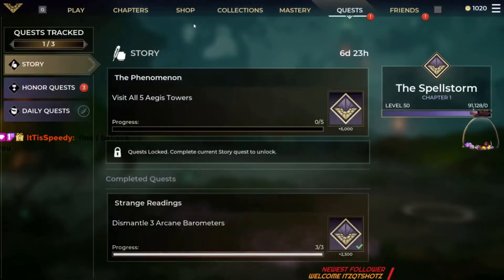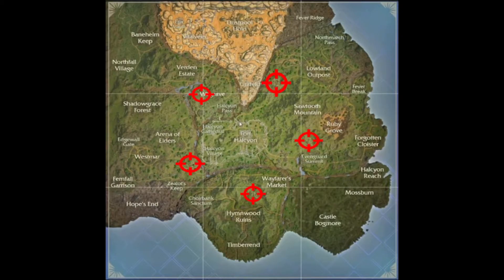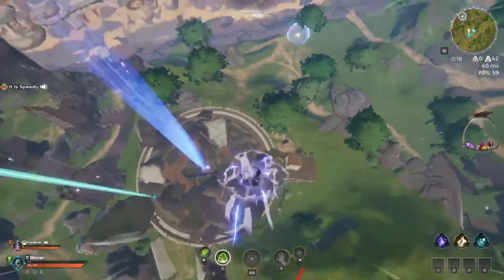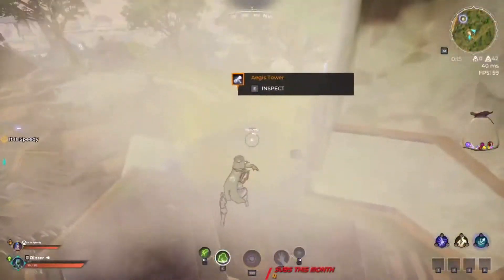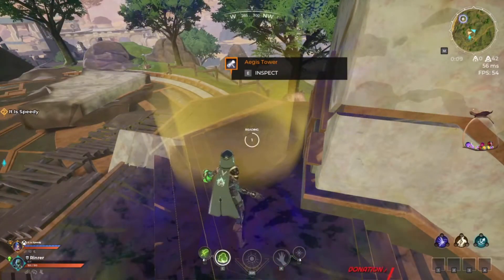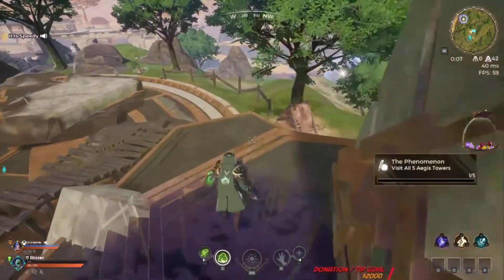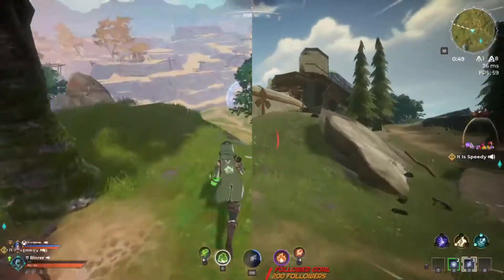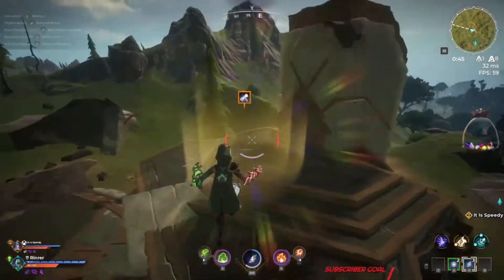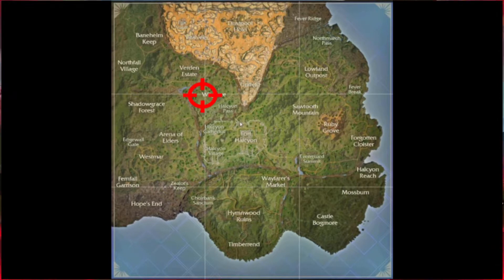The next quest is going to be The Phenomenon, which is visit all five Aegis Towers. Here's where all five Aegis Towers are. What you're gonna want to do is either land somewhere else or land right here where the stairs are on the Aegis Tower and the glowing circle. Make sure you let the thing count down all the way. I had an issue where I couldn't get it done in multiple matches, so maybe this is one that you have to do in one match. Here's the pathing I took to get mine done — maybe it'll help you out. You can make your own path or do whatever, but this is the one I took.